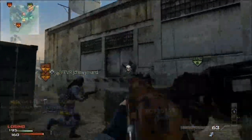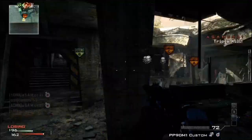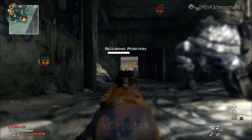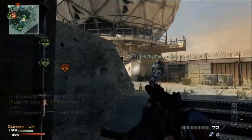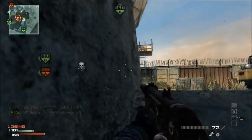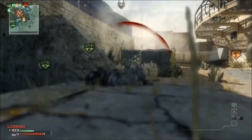In order to break the spawn trap, you need to take away whatever advantage they have over your team. In this case where it's UAV, the first thing I need to do is get a class that counters UAV. I have a class with Assassin Pro — you can see I just switched to it — so I'm no longer affected by counter-UAVs or UAVs, and now they don't know where I am either. It's a win-win.